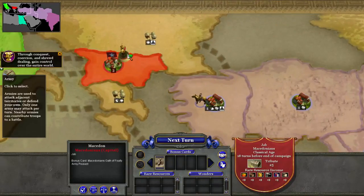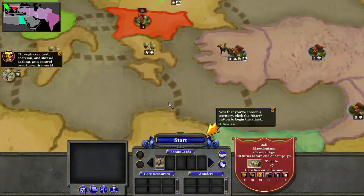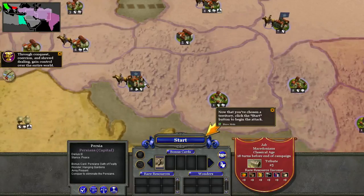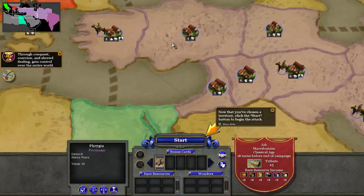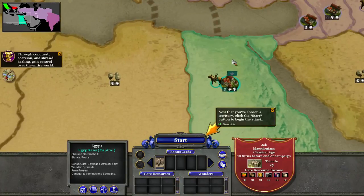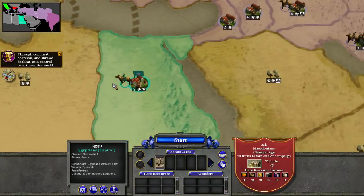So what I will do, just to show it off, is move over here, click start, and then we go into the actual battle. If we win, it becomes part of our territory and we get those bonuses. If we lose, we get pushed back to the map, the turn ends, and we go forward. For this one, I have 18 turns and I need to conquer all the major nations. Persia and the Indians are going to probably be our two biggest threats, while Rome and the Egyptians are going to be stepping stones towards our grand mastery of the world.